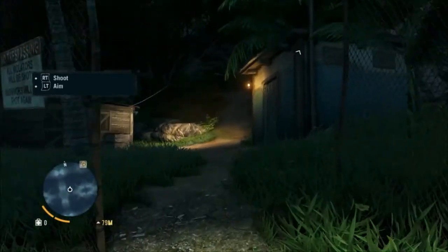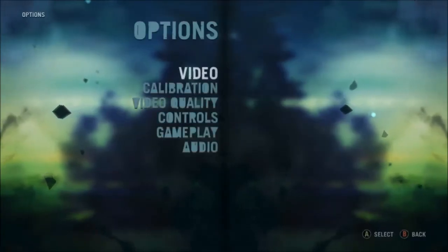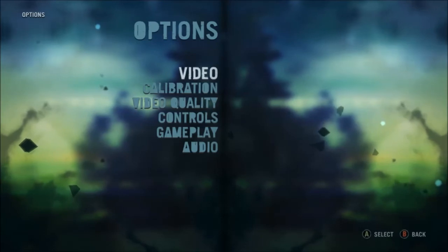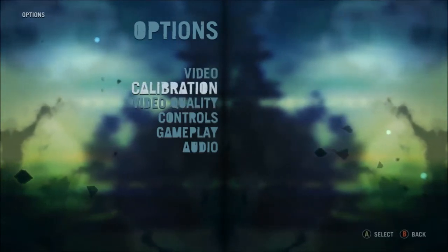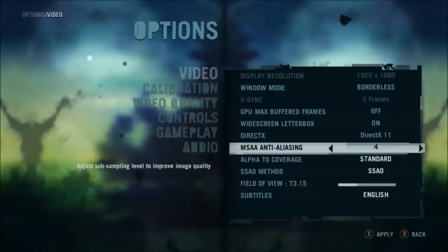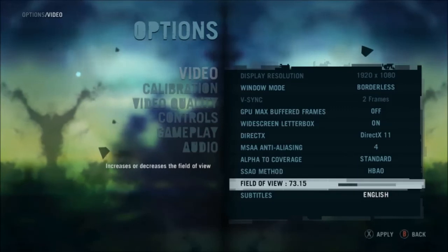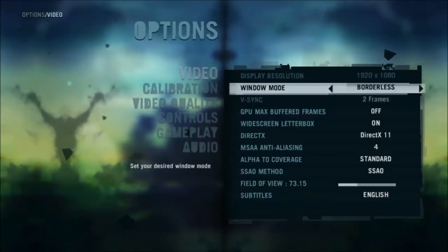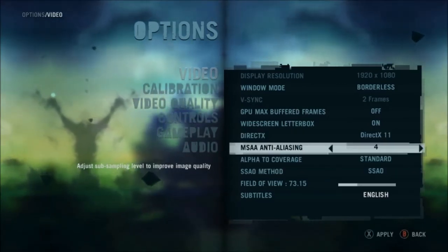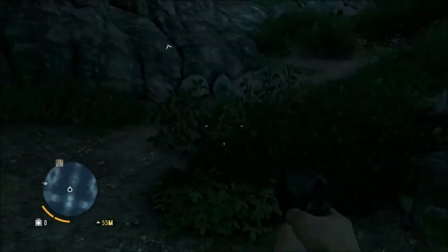I just had to turn down my anti-aliasing — I'll show you guys what I turned down. I have an NVIDIA GeForce GTX 680, MSI Power Edition or something. So this is what I turned down: I had to turn the ambient occlusion method down to SSAO and also the anti-aliasing down to 4.